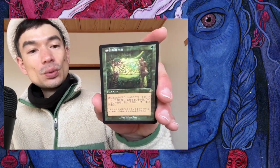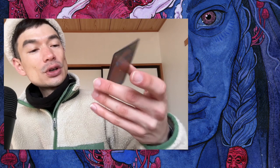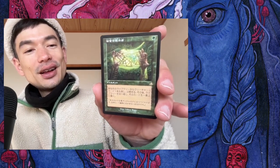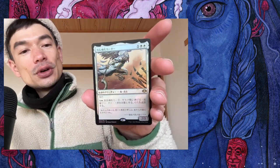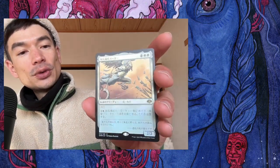And then we have one of the tutors — Worldly Tutor, I think. One mana, instant, and you can search your deck for a creature card in this green version and then put it on top of your deck. I would have liked the black version — Demonic Tutor or Vampiric Tutor — where you can search your deck for any card. I like to play black. And this one's interesting — another foil rare. You can spend two, sacrifice this guy, and then exile an attacking creature. That's pretty good, and foil here too.